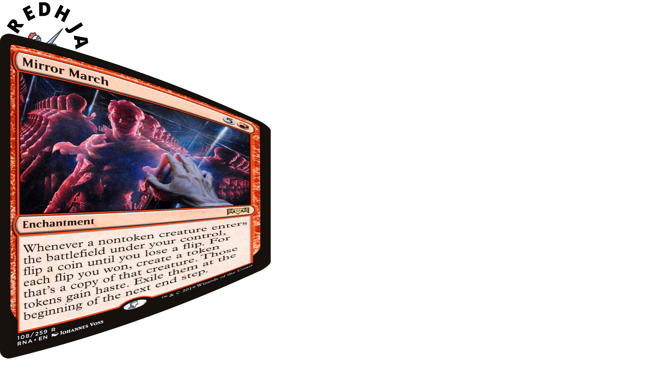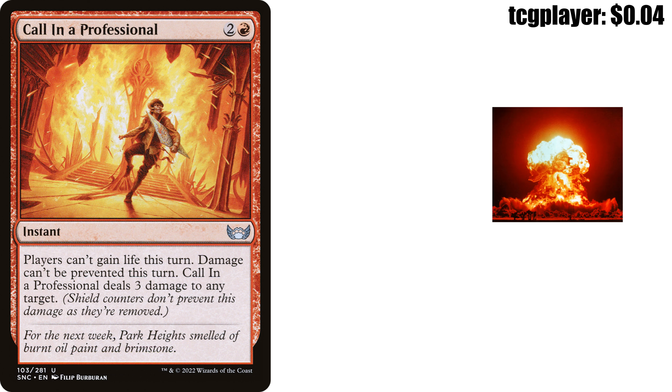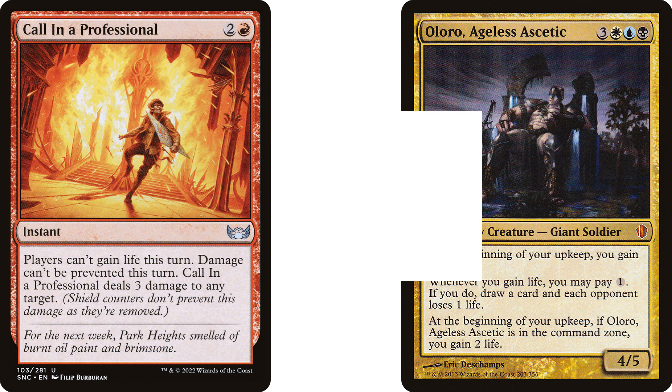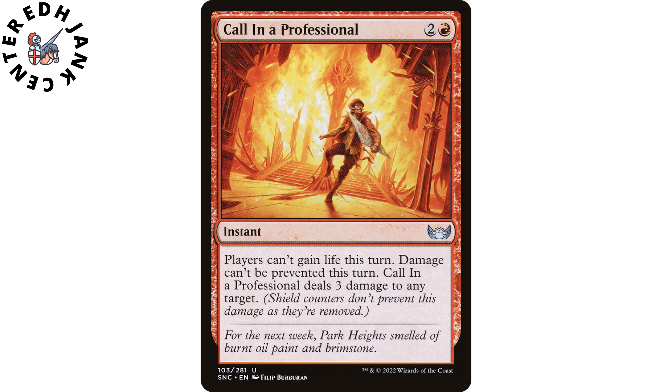Last card of the day — Call in a Professional, two and a red instant from Streets of New Capenna. Players can't gain life this turn, damage can't be prevented this turn, and it deals three damage to any target. Shield counters don't prevent this damage as they're removed. In aggro builds, our mortal enemies are life gain decks and fog effects — this card neutralizes both at instant speed, deals three damage itself, and it's only four cents.